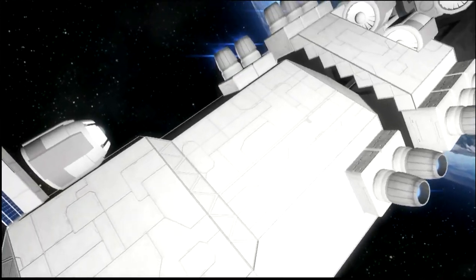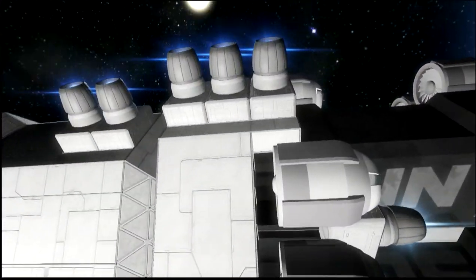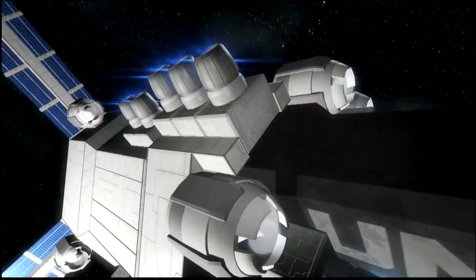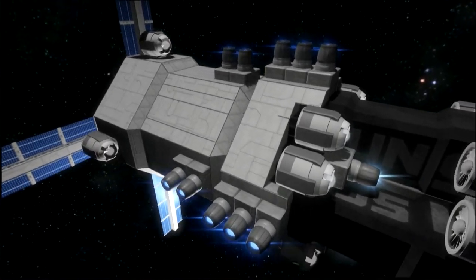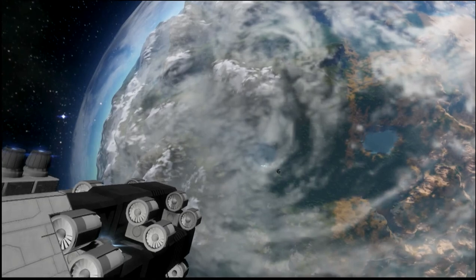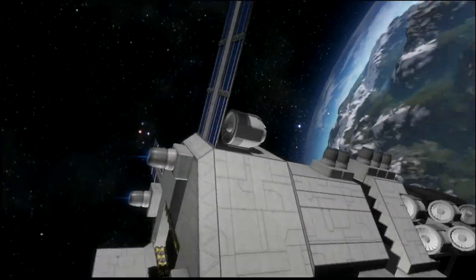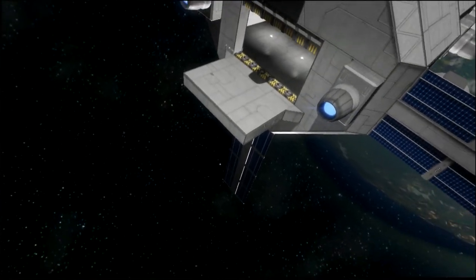On the outside it also has atmospheric thrusters, in case you do go too far into the planet's atmosphere, to prevent you from burning up into a fiery ball of exploding-ness. It also has a whole lot of thrusters so you can maneuver it around the planet's orbit, and multiple solar panels to keep you charged in case your uranium runs out.